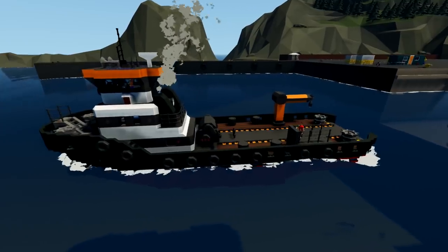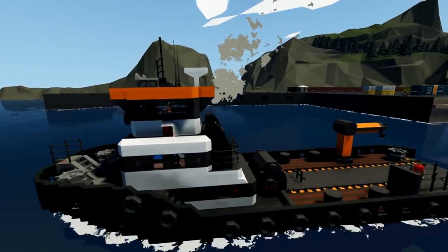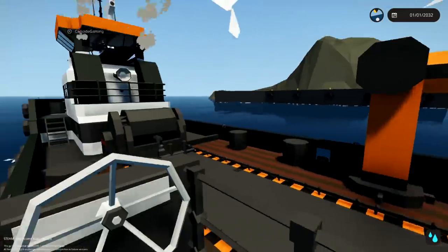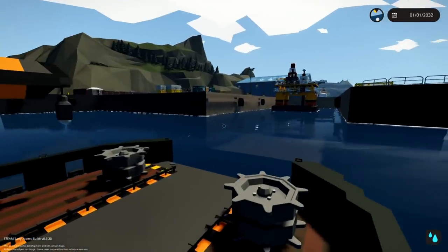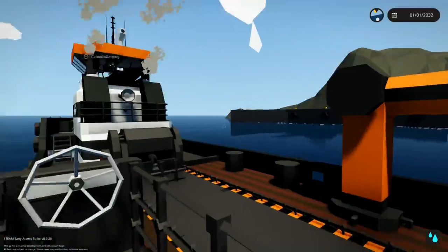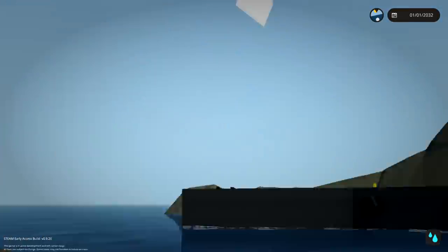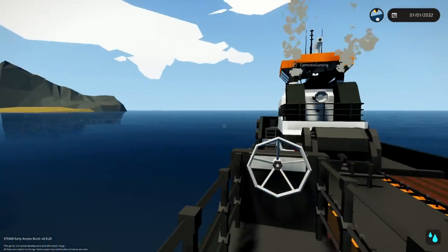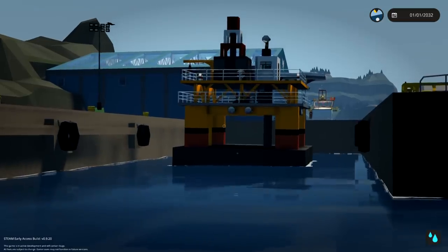Hello YouTube! Komodo Gaming here bringing you guys another episode of Stormworks, and I'm here with Frantic. Hello. So Frantic, it looks like we have a bit of a mission here today. Yes, we do. We're going to tow that thing somewhere — I don't know where. We're installing the world's little bitty oil rig. It's so cute. Tiny oil rig — it's so tiny.